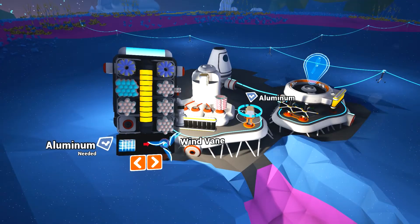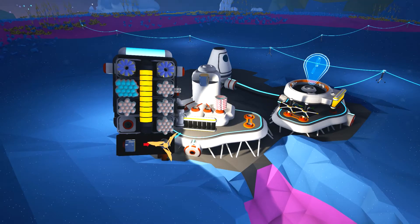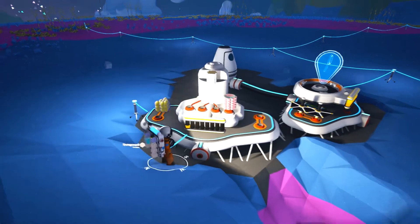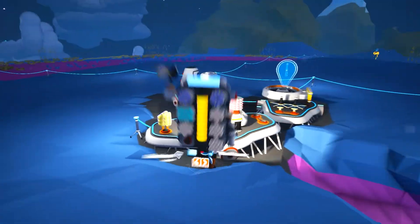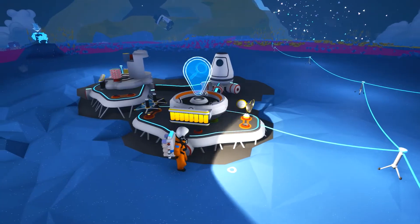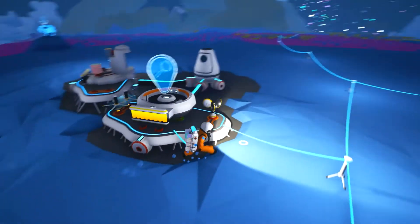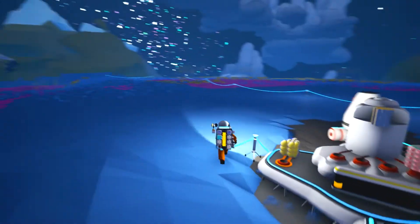Let's make a wind vane - why not? Let's try. Let's see what that is. I think it produces power. I have it on me and it is producing power. Let's actually put it on my base here. So now it should... it doesn't do anything. What if I blow on it? We need some more compound to create more stuff - or resin actually.